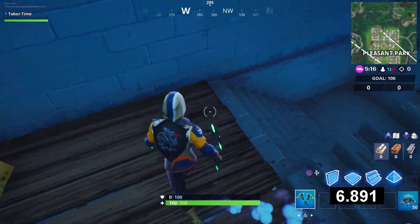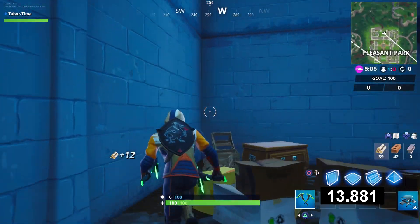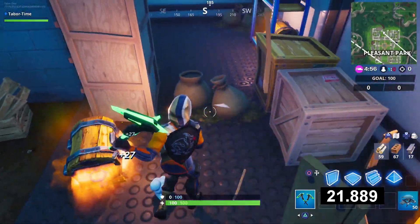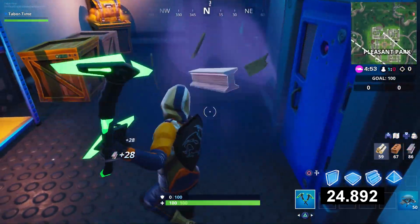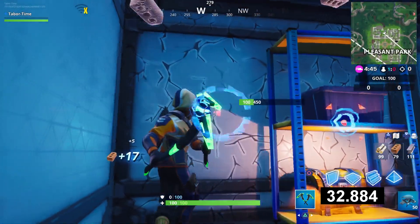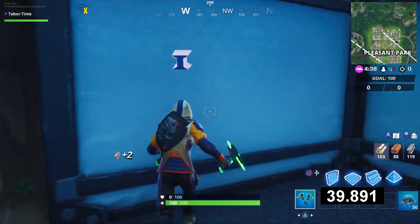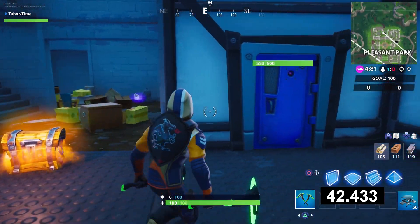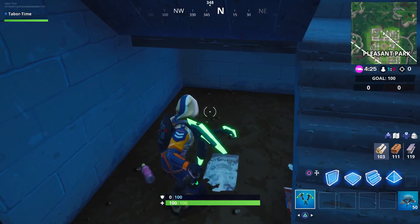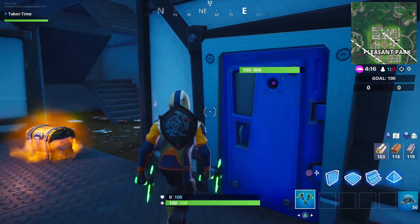Come down the stairs and start breaking the wood — that gives 27. The stuff under here gives decent brick. Break the wall for brick, and then in here are the crates and money bags which give great steel — over 100 steel just from hitting those. Then break the wooden items for wood, and the wall finishes your brick. Basically: break the wall, break the money bags for steel, then hit the door a few times if needed.